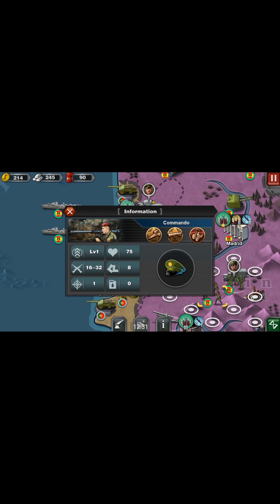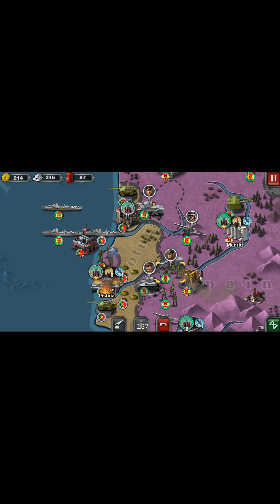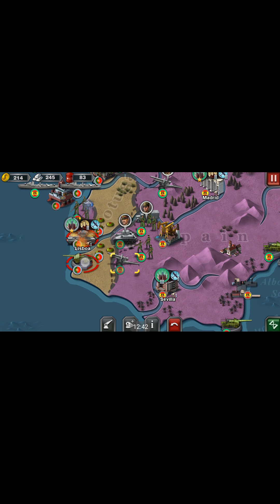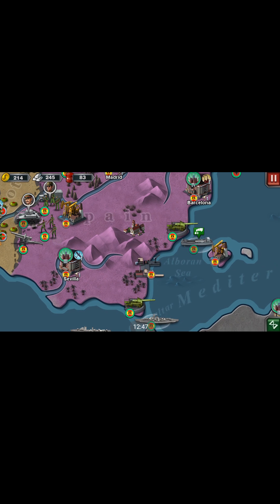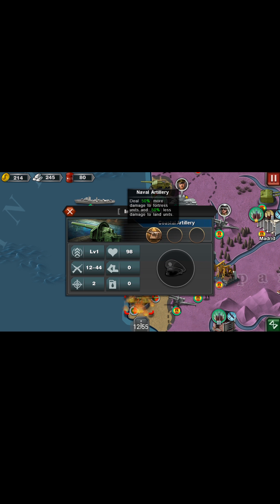Are these commandos? Yes, indeed — I'm going to use these guys to clear those mines so I can actually attack. If that was normal artillery it would have taken 40 health, but coastal artillery only does 50% damage to land units — so whatever damage they do, 50% gets taken off if you use coastal artillery or a battleship to attack land units.